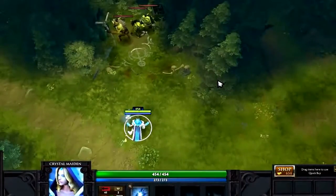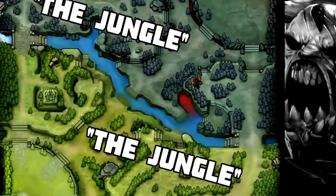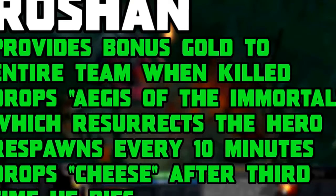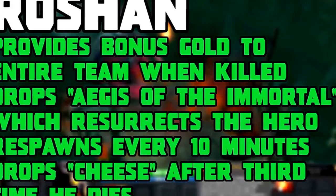In addition to the creeps that spawn for each team, there are also neutral creeps located in the forests, also known as the jungle, on both sides of the river. These creeps respawn every minute mark. Near the middle of the map there is also a large neutral creep called Roshan, who is difficult to kill. Killing Roshan gives everyone on your team bonus gold, and also drops an item which lets a hero resurrect almost instantly after being killed with no penalty.